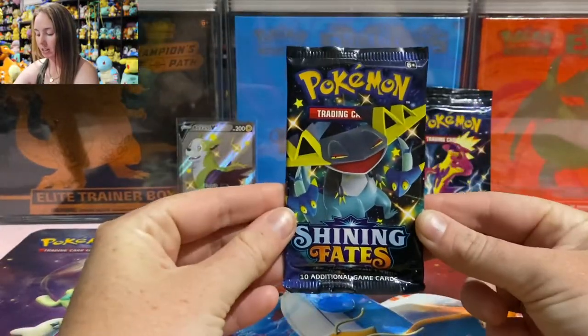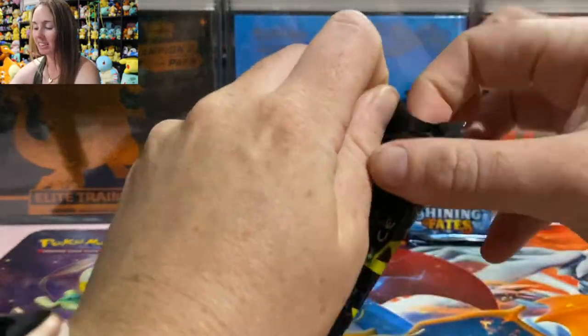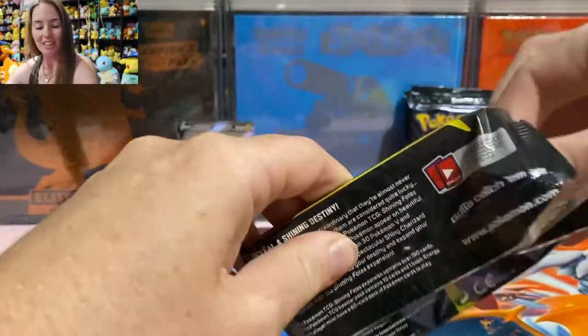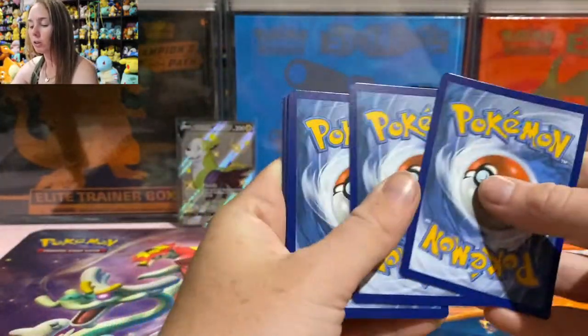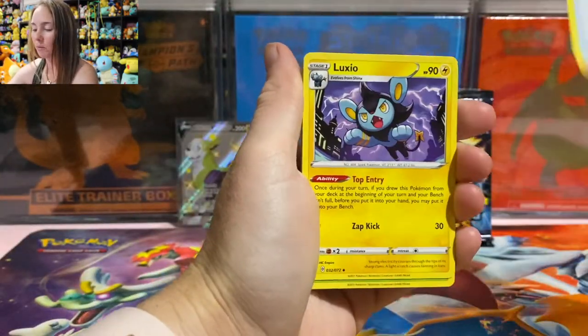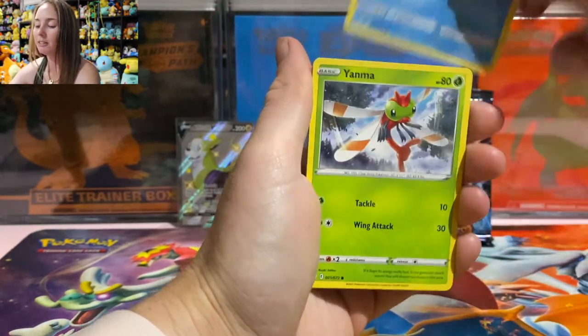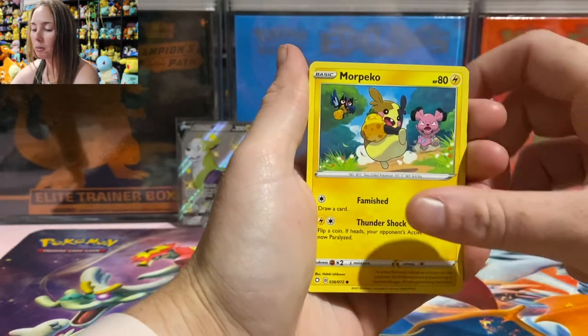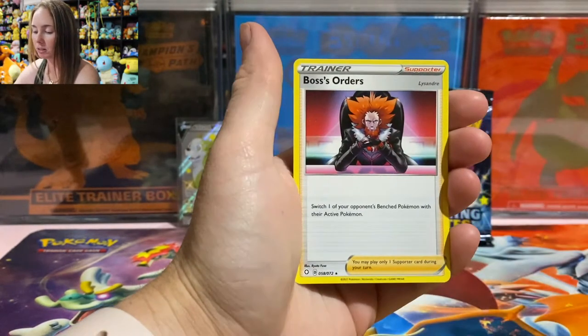Can we get first pack magic? Let's start this video off with a bang. My prediction in this first pack is a Baby Shiny — what do you guys think? Cards pulled: Luxio, Thwacky, Shinx, Horsea, Yamask, Morpeko, Koffing, Yamask, and a Boss's Orders.